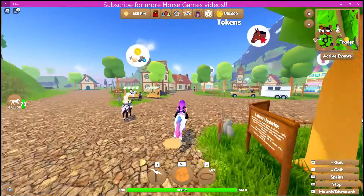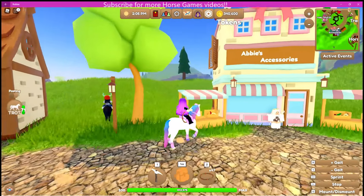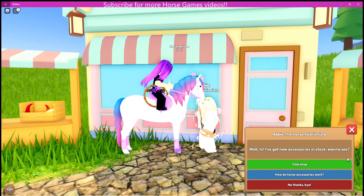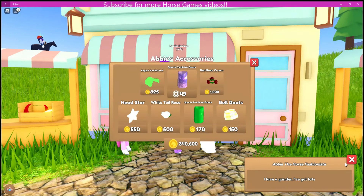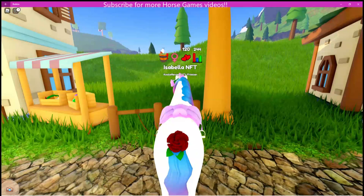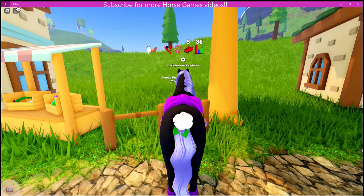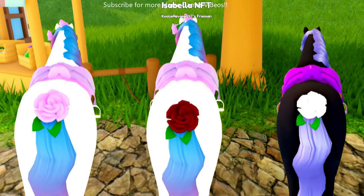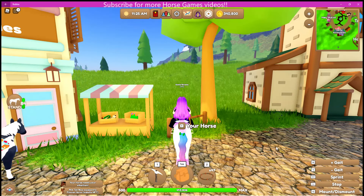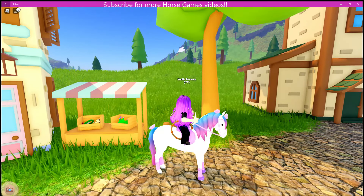There are now three new accessories you can purchase for tokens — not Robux — from the accessory store. We now have three types of tail roses, and they are so cute. They match the rose crown, which I love. You can get the red rose tail, pink rose tail, and white rose tail. They sit on the horse's tail very nicely, so we can finish off the looks on our horses with all roses.